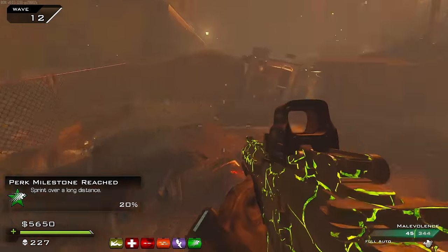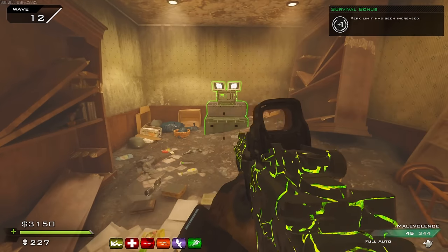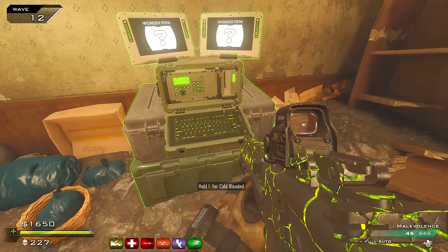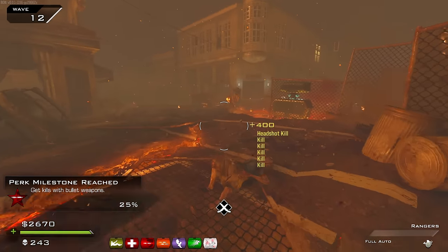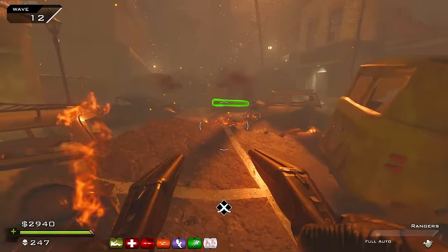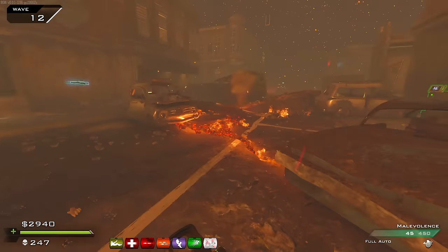Perk milestone reached — sprint over a long distance, 20%. We've got a door in here I haven't even gone in because the Wonder Fizz used to be here. We got C4s, random primary perk and random secondary perk. Cold Blooded — why not. Ranger time! Get kills with bullet weapons — that's our stopping power one, almost upgrading, quarter of the way there.